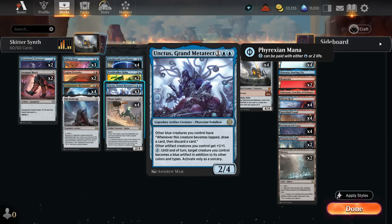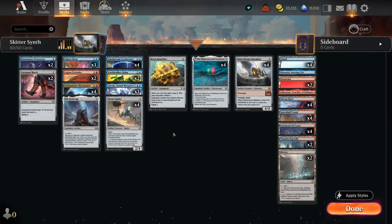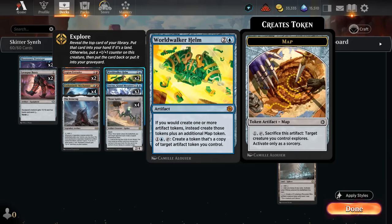Rounding out our mana acceleration, we have one copy of The Irencrag, which we can also maybe turn into an equipment if we play our legendary Unctus, which is very synergistic with Mechonauts and Oaken Siren since those are both blue creatures that can easily become tapped — then we get to draw a card and discard. We also get to give our artifact creatures +1/+1 and maybe turn other creatures into blue creatures with the activated ability, letting us draw and discard with them as well.